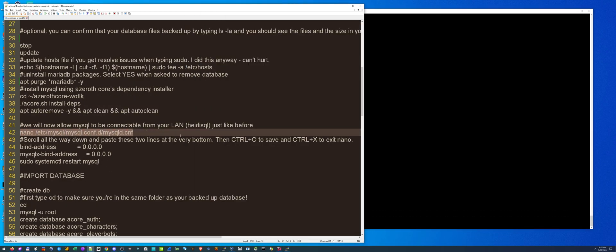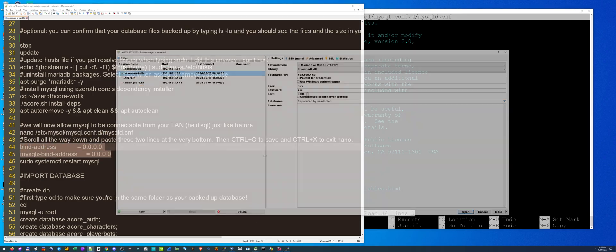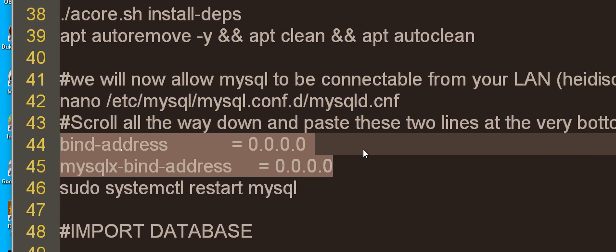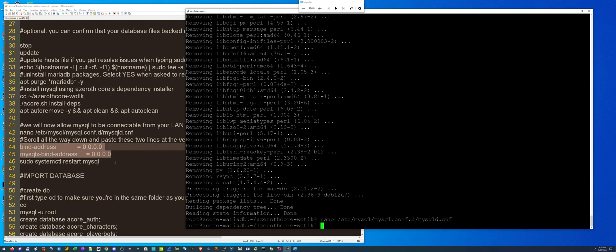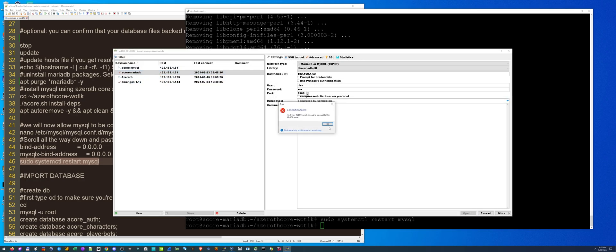Now that we have MySQL installed, let's go to the config file. We have to add these lines, otherwise we won't be able to connect from HeidiSQL. Let me show you — I can't connect right now without it. So let's go to the very bottom, right underneath 'log_error', and we're going to paste two lines: 'bind-address' and the other 'bind-address'. Control+O, Enter, Control+X. Now we're going to restart MySQL. It should be connectable when done. Okay, not quite ready yet — let's continue.